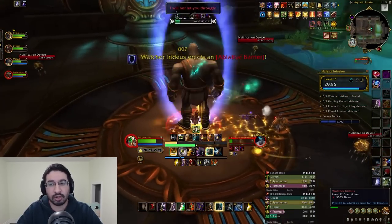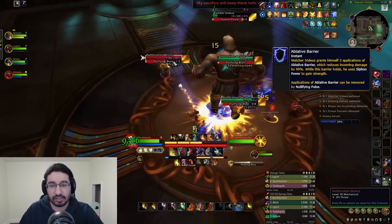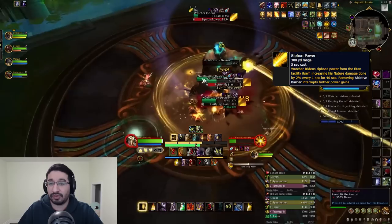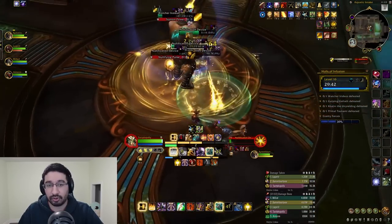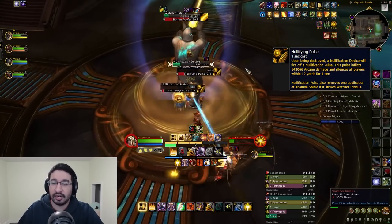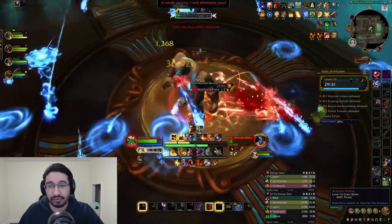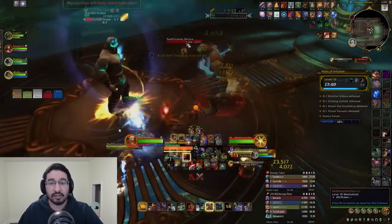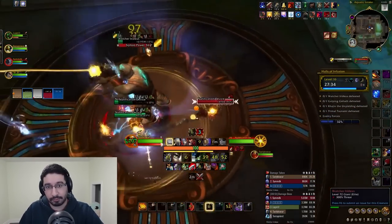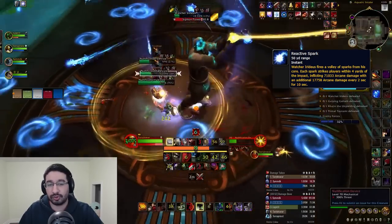Every so often, Iridius runs to the center of the room, applies 3 stacks of Ablative Barrier to himself, and gains a 99% damage reduction, then channels Siphon Power — giving himself a stacking 2% nature damage and power field radius increase each second while the barrier holds. To break it, you need to hit the boss with 3 Nullification Pulses by killing the 4 Nullification Devices that spawn. Group these mobs quickly underneath the boss and burst them down as fast as possible.